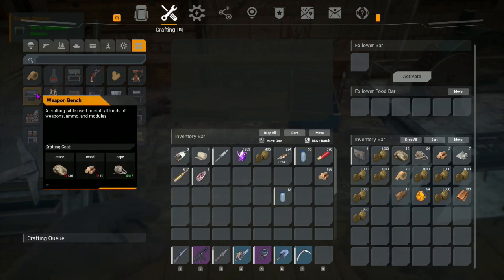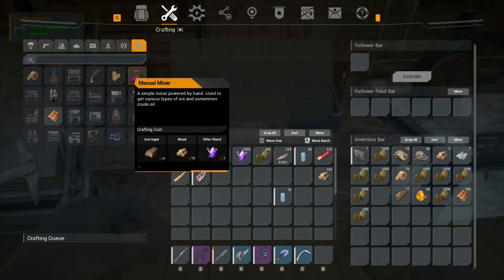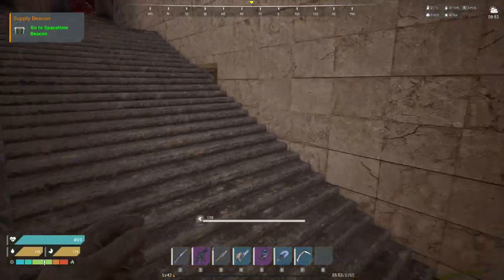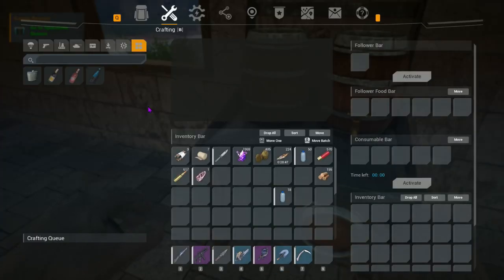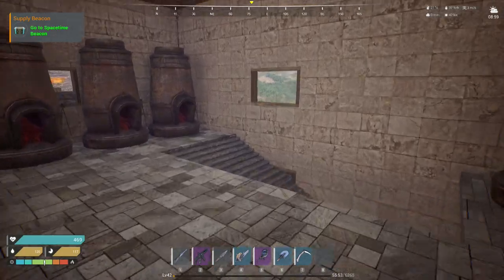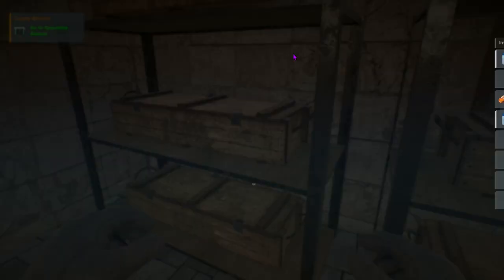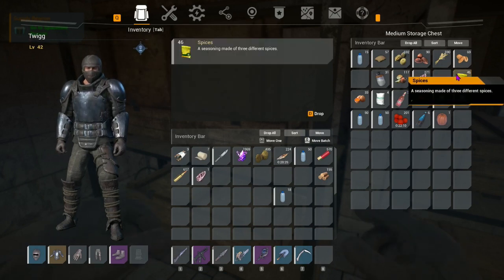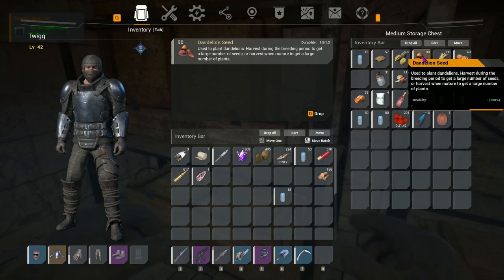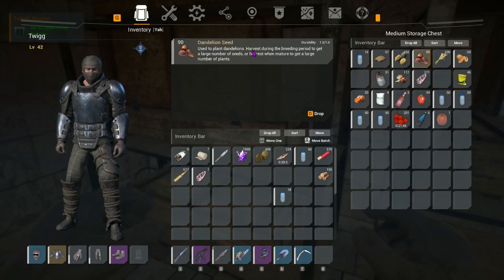Grinding table yes, creature lures out there, weapon bench yes, manual miner we never bothered to make, and premise bench we've got. I don't suppose it's in the fermenter - nope, that's just booze making. So we must be missing something that allows us to make all of this stuff. A seasoning of three different spices - used to plant wheat, harvest during the breeding period.